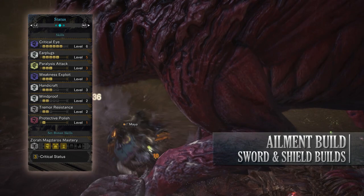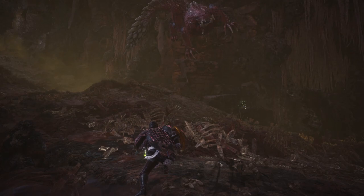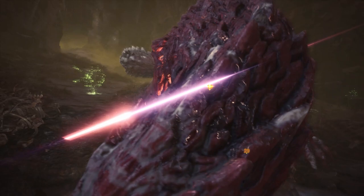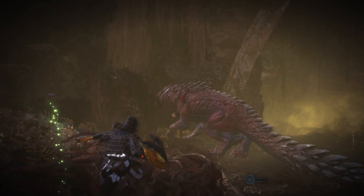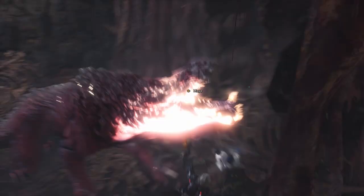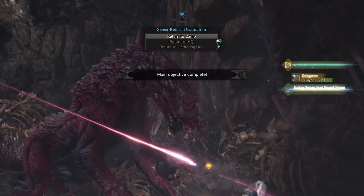Thanks to the Sword and Shield being able to attack quite fast, you'll be able to apply that ailment effect quite quickly. You can replace the Taroth Slicer Numb with the standard Gyros weapon the Maladies Tabar — this has a little less affinity but comes with an extra augmentation slot. I'd also strongly advise taking the Apothecary's Mantle to allow you to potentially paralyze a monster even more. For me personally this is one of my favorite crowd controlling builds and it also works well in group play.